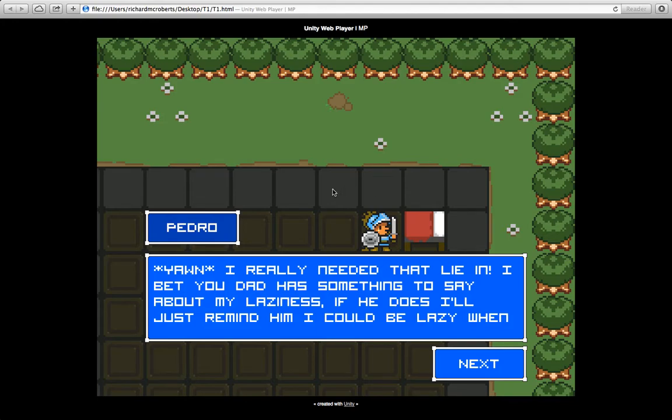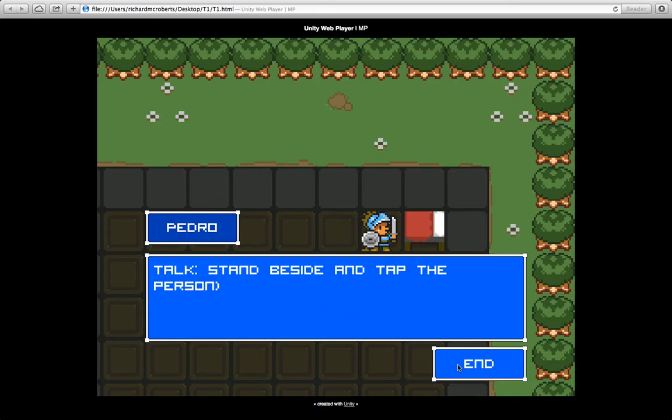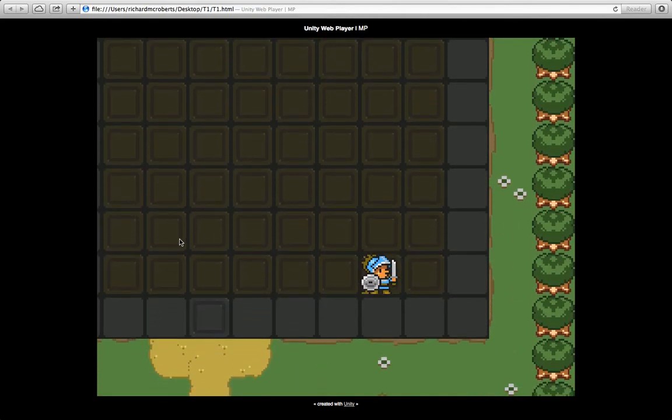It is a turn-based adventure game and this is our hero Pedro. Unfortunately there is some text to read and I am not a professional voice actor, so fingers crossed you can bear with me reading this out. Pedro wakes up and says, 'Yawn, I really needed that lie-in.' Instructions say to move: tap near the edge of the screen in the direction you want to move, and to talk: stand beside the person and tap them. So to move Pedro we just tap or click near the edge of the screen.